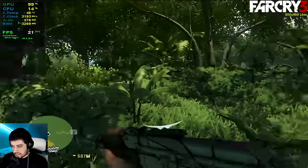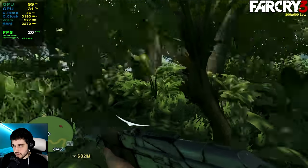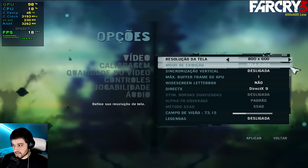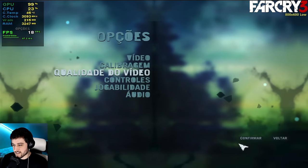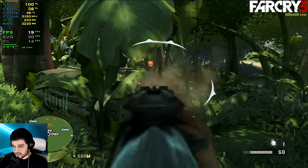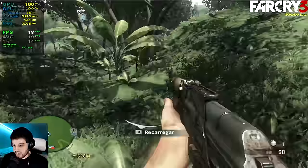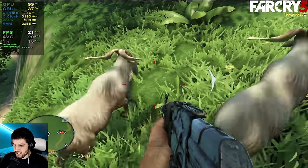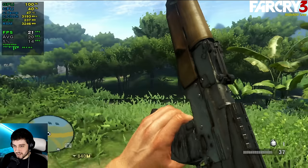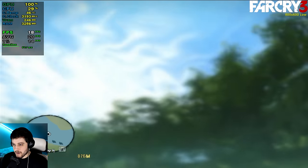We are in claustrophobic simulator because the FOV seems like 7 or so. The settings are 800 by 600, DirectX 9, lowest settings — it's in Portuguese by the way, I can't really find the language option. I was expecting better than this because the Intel HD 4000, with the same settings and resolution, ran this game at about 60 to 70 frames per second. This is the second worst thing I've ever played this game with. I hate it so much.